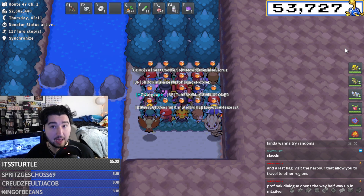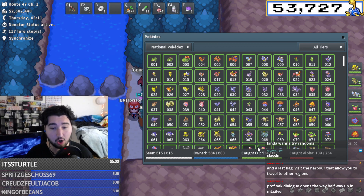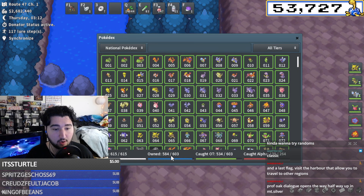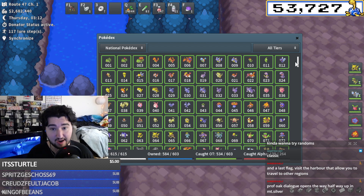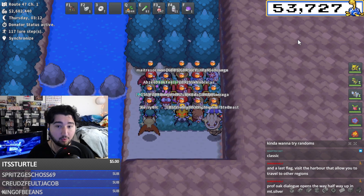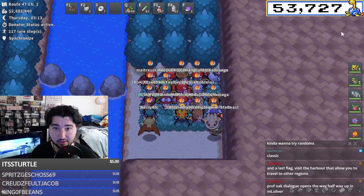To actually unlock Mount Silver, you have to complete your entire Pokedex caught OT, not owned OT. If you buy every Pokemon off the GTL, it will not work. All Pokedex completion stuff in Pokemon is logged by caught OT, so you do have to catch everything in the wild at least once. You also have to beat all Elite Fours in the game. Once you've done that, you can go to Mount Silver.